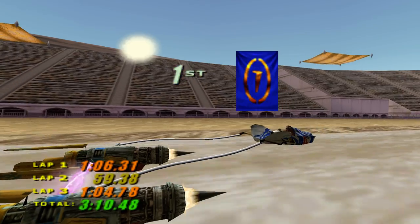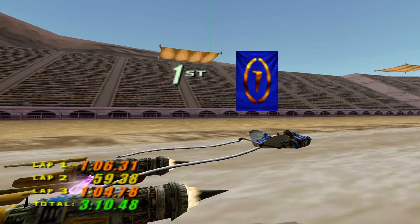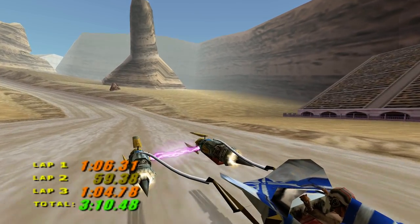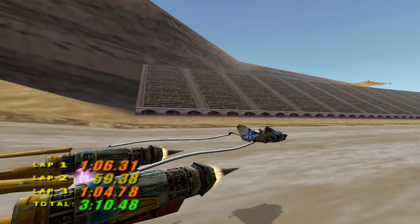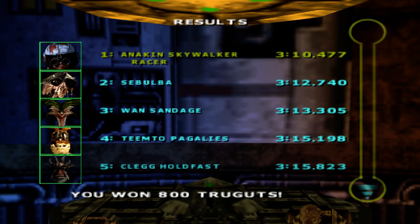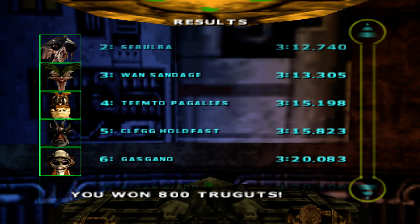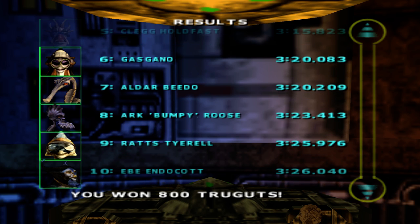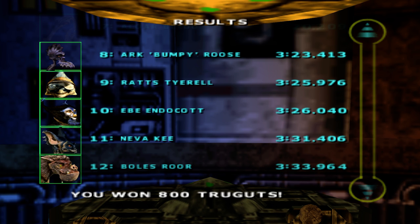Our total lap time is three minutes and ten seconds, and we came first — so that's nice. Right after us came Sebulba, then Sandage, then Tempt of Pelagis, then Clegg Holdfast, Gasgano, Aldorbedo, and all the other ones.